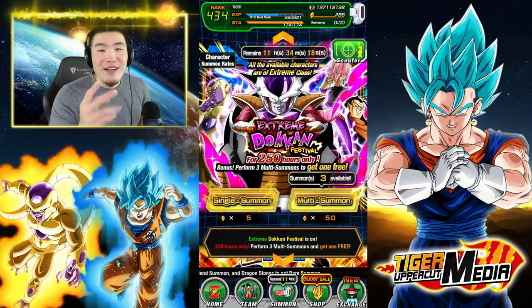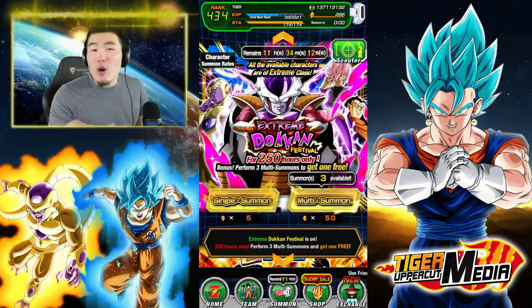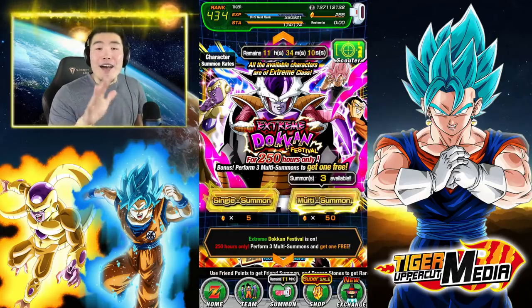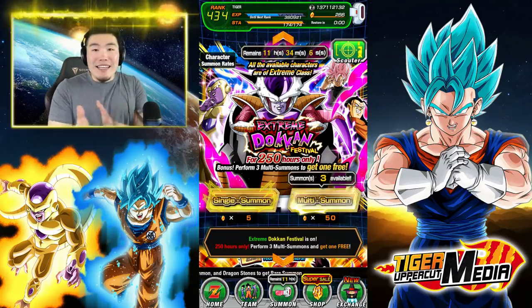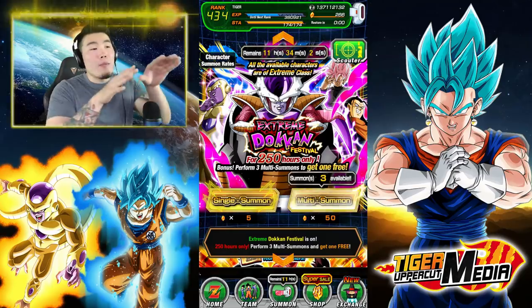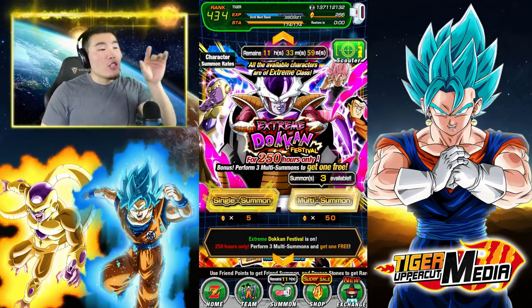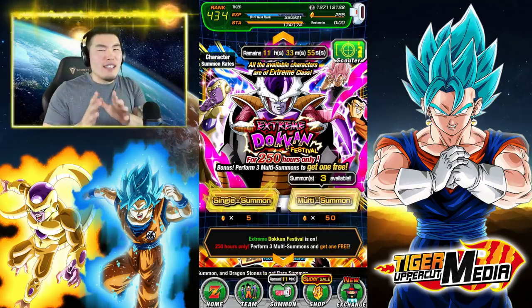The second deciding factor were the leaked units for the LR Goku and Frieza banner. Originally I was going to do like 300 to 500 stones, go a little bit deeper. But after seeing the leaked featured units, I was like the only unit I need on this banner is the LR. So I think it makes more sense to use a bit more stones for this banner, try to pull that Frieza, try to pull some dupes for my golden Frieza, some dupes for the Rosé.